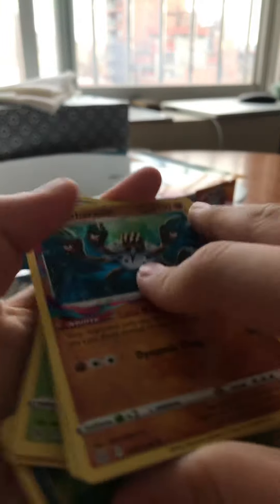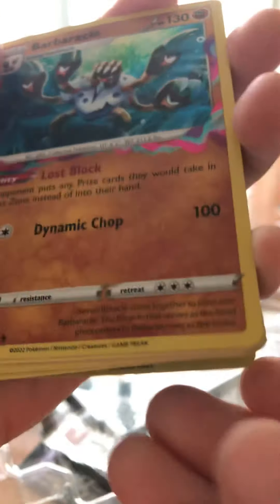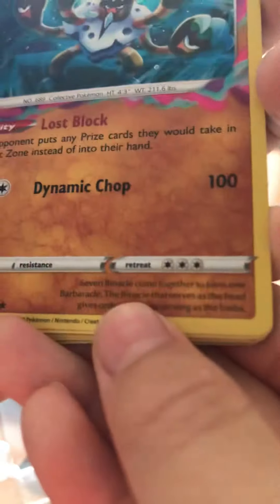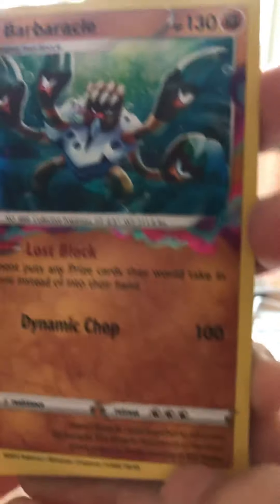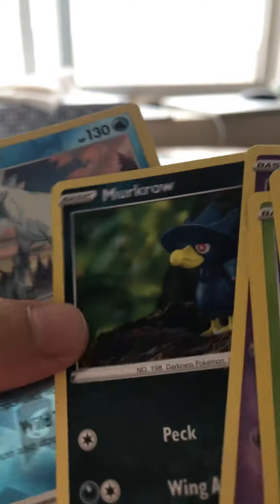And then a playable Barbaracle — seven Binacle come together to form one Barbaracle. The Binacle that serves as the head gives orders to the others serving as the limbs. It's sweet. And Sligoo again.